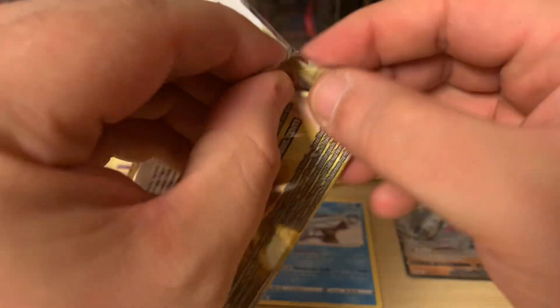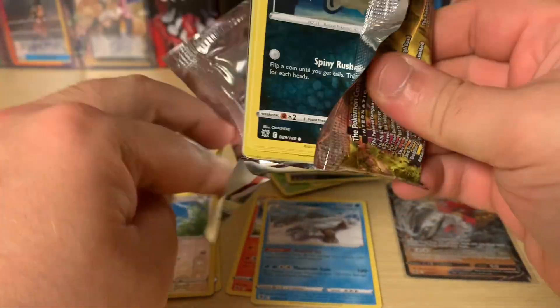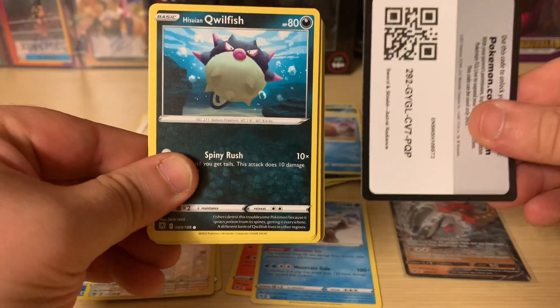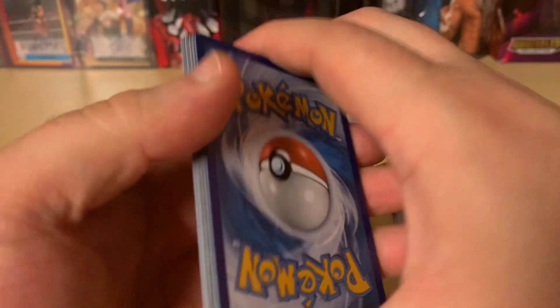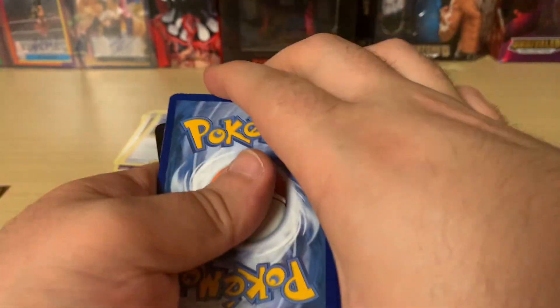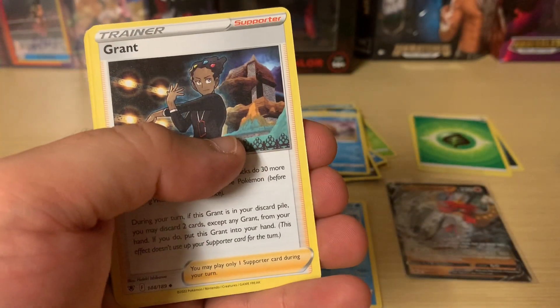Alright, two packs left to go. The Hisuian Qwilfish — hopefully maybe it's something big. Code card. And this is that special V-Star card. So we'll put that off to the side.